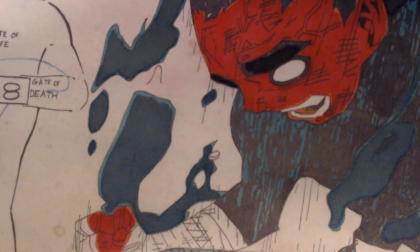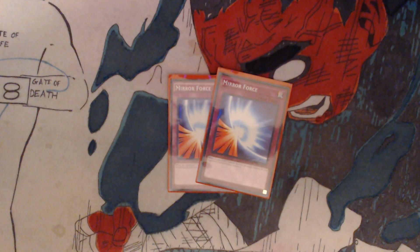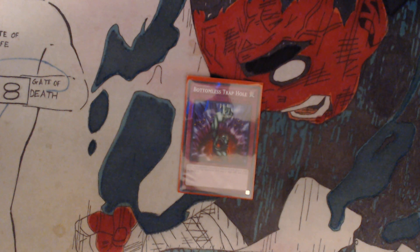For traps, you have 3 Threatening Roar — your opponent cannot declare an attack this turn. You have 2 Mirror Force — when an opponent's monster declares an attack, destroy all your opponent's attack position monsters. You have 1 Compulsory Evacuation Device — target one monster on the field and return that target to the hand. And 1 Bottomless Trap Hole — when your opponent summons a monster with 1,500 or more attack, destroy that monster and if you do, banish it.